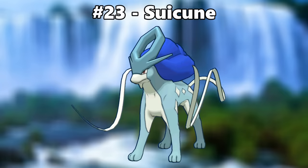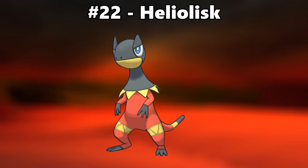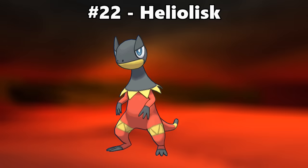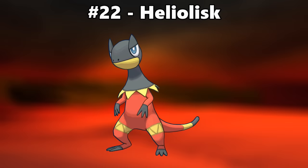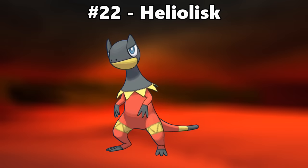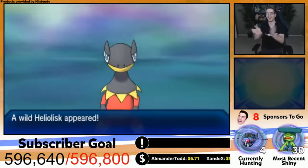Number 23 is Suicune. The beautiful royal blue of its mane and the pale blue of its body is a fantastic representation of water. I find myself wishing that this was its normal coloring. Number 22 is Heliolisk. The bright red combined with the yellow just works fantastically for Heliolisk's primarily desert theme. [Shiny reaction]